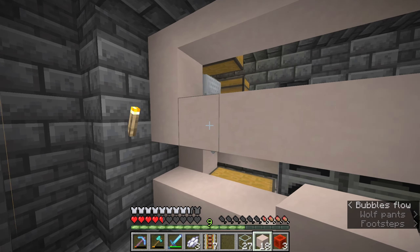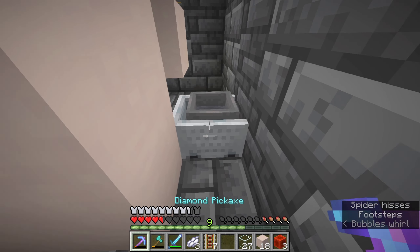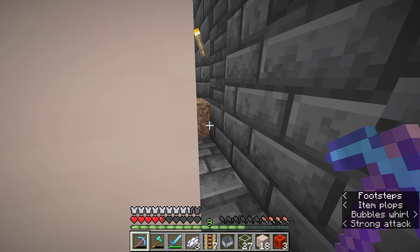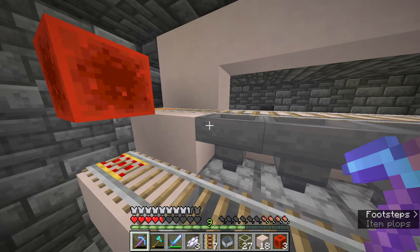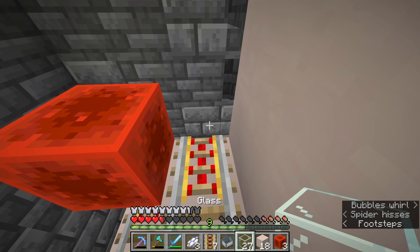We've also got this dock in front of us here which I don't think we had built in the last one. This is just a little dock to put your boat in and then sail off into the distance. Our boats are not there because there are two guys in here who have taken my boats. These are obviously two villagers and we are going to be setting up a villager breeder today.